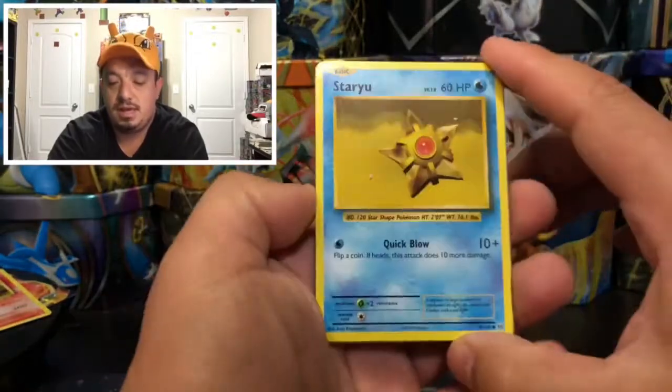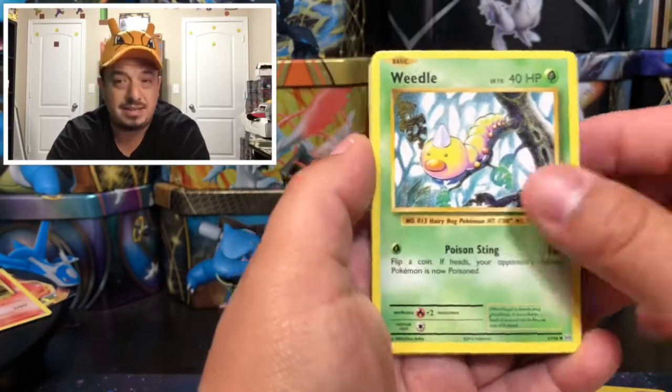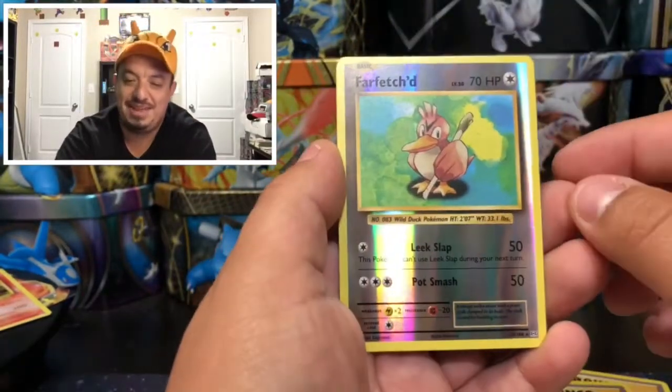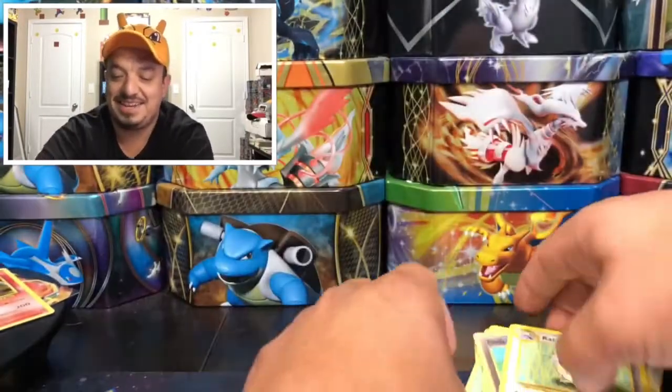Here we go — we have a Staryu, Drowzee, and Electabuzz. Somebody say Electabuzz party! We have a Far-Fetched that is a reverse holo rare — nice! And Arcanine, that is a rare non-holographic card.